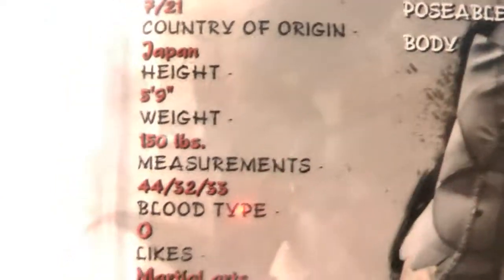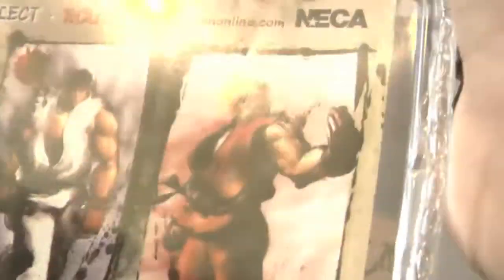Country of Origin. Height 5'9 — it's pretty short, no offense. You got Crimson Viper, Ryu, and Ken. What was I gonna get?